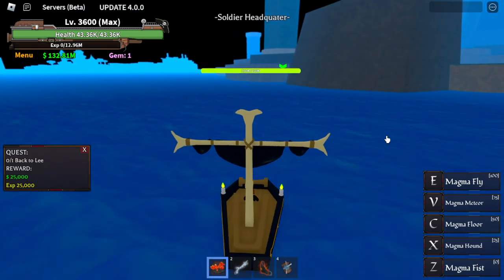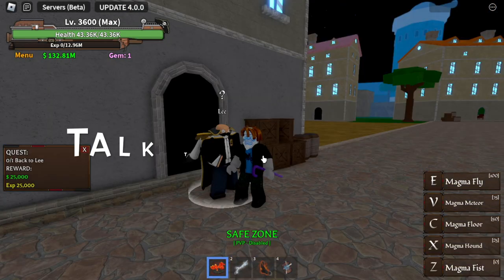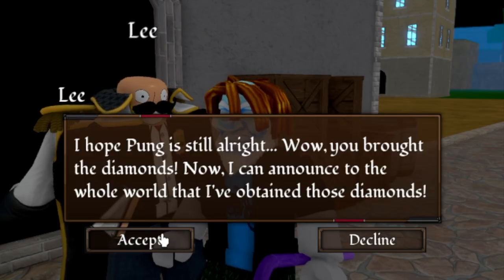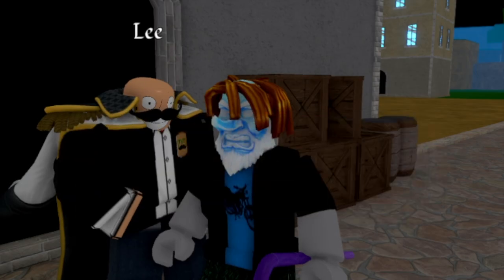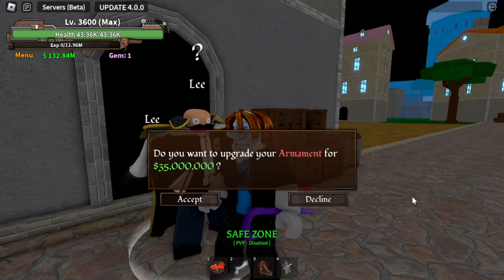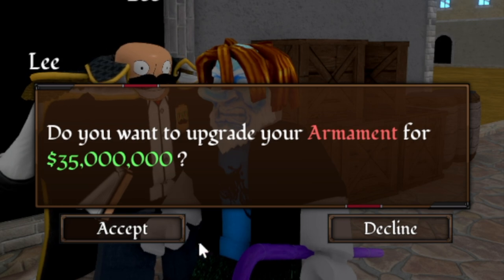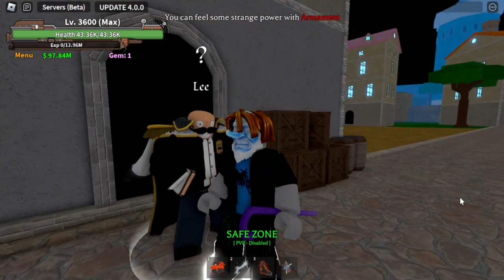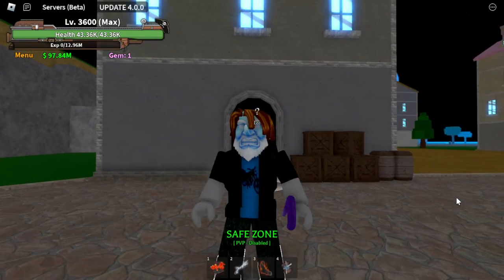Now it's time to return to Lee. Talk to Lee twice - after giving him his Diamonds, he will ask you if you want to enhance or upgrade your armament, but you need to pay him 35 million bellies. After that, congratulations - upgrade the armament.